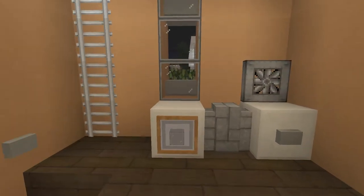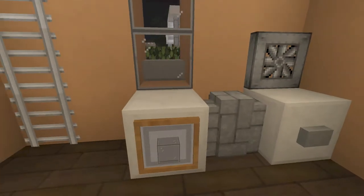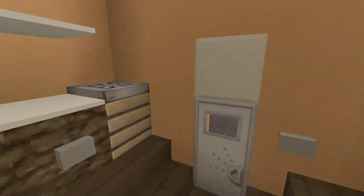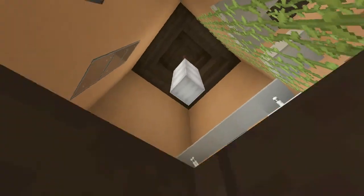Right here is the utility room with a washing machine and a dryer. Right here is a sink with some shelves and a laundry basket. And up top is the bedroom we saw previously.